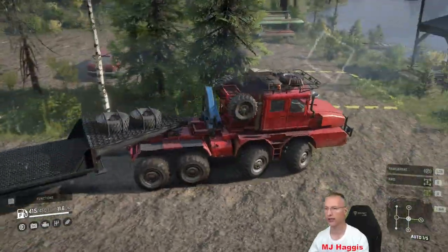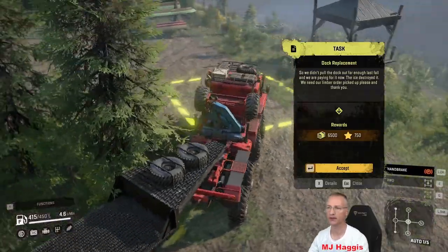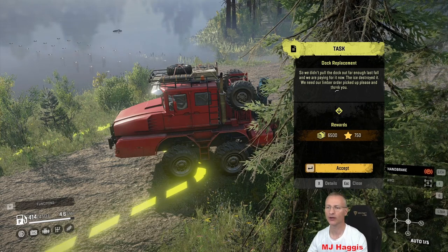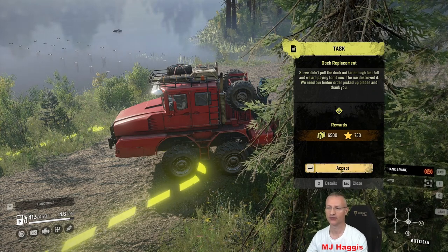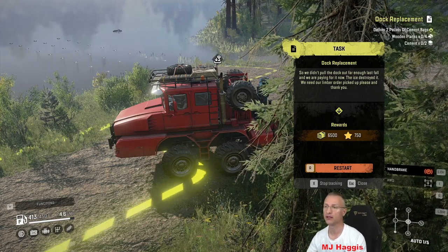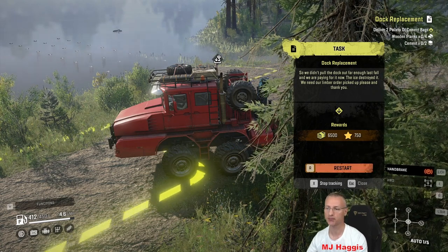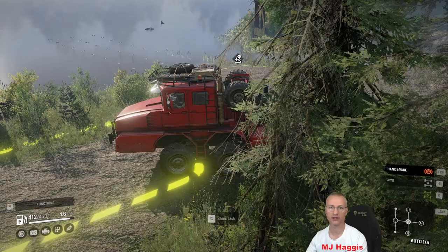Let's nose into that and activate it. This is dock replacement — where's the broken dock? There it is. So we didn't pull the dock out far enough last fall, and we're paying for it now — the ice destroyed it. We need our lumber order picked up please. Accept it. So we'll not get you any limber, but the lumber — yes. That's planks, so I was thinking if that's short or medium logs we'd be snookered. That's what that is — 6,500 cash, 750 XP. We'll stop tracking that now because we're not doing it just yet, but I think that's the task we are looking at.